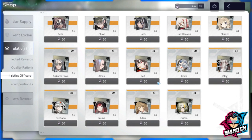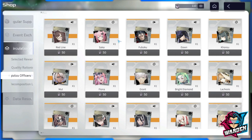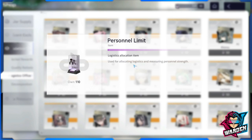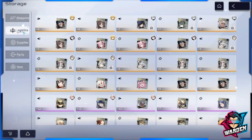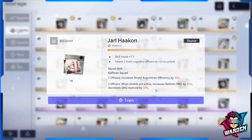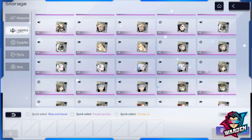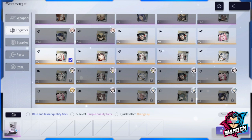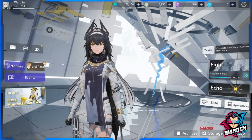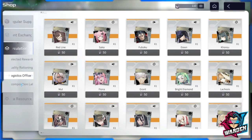For the logistics officers shop, these are the logistics available for farming in the side content of the game. You can farm them or buy them here for 50 currency each. To get that currency, you recycle an orange-tier logistics. Let me give you an example — if I recycle this logistics, I can get 10 currency. So you can really recycle logistics that you don't need, and that currency applies to your logistics officer shop.